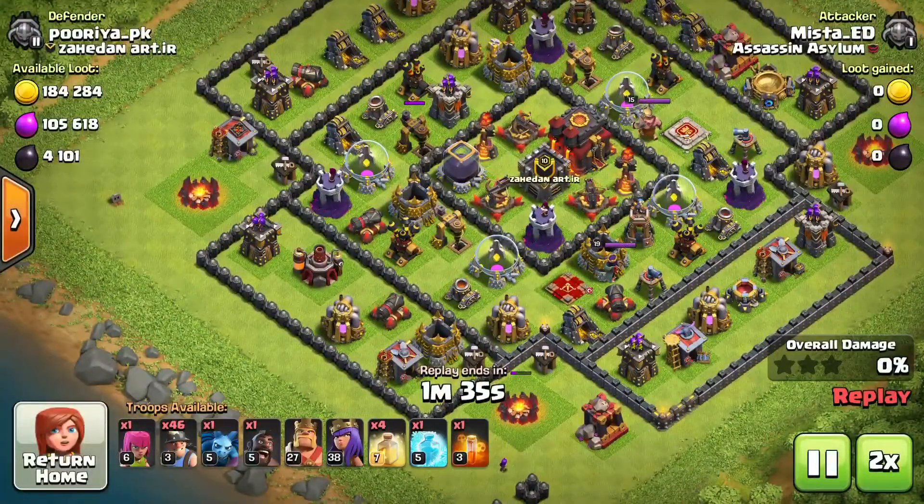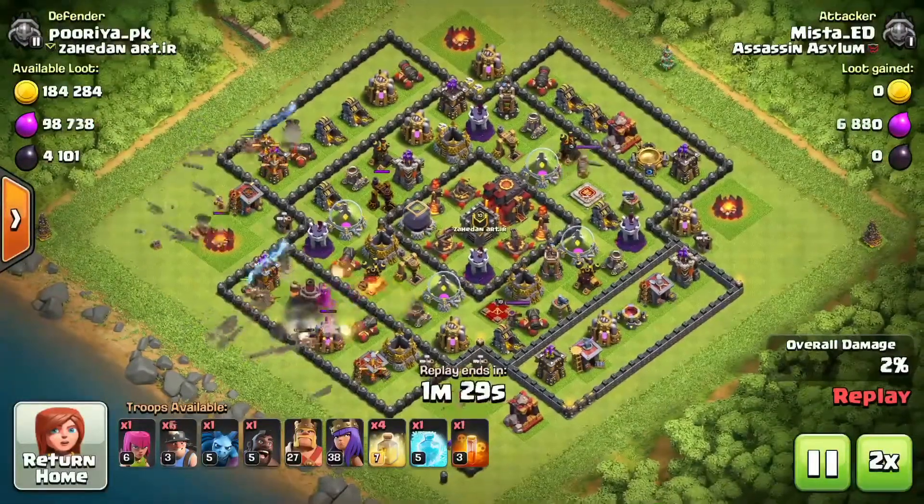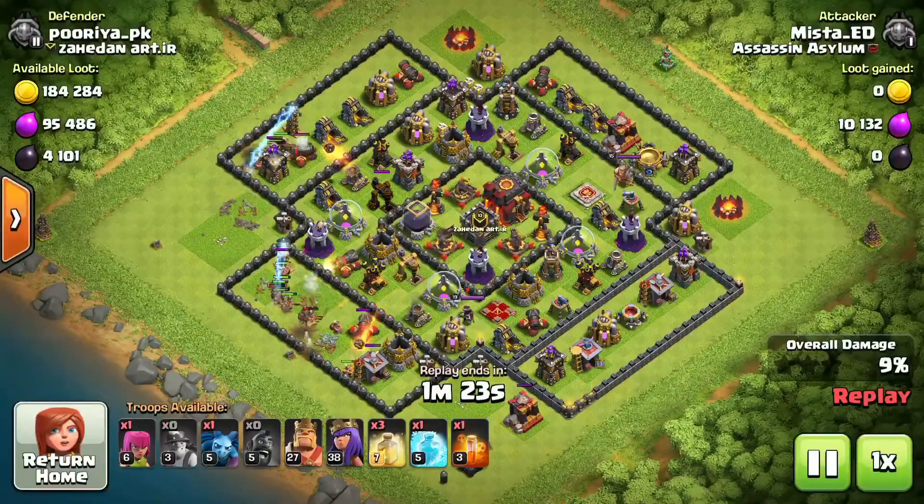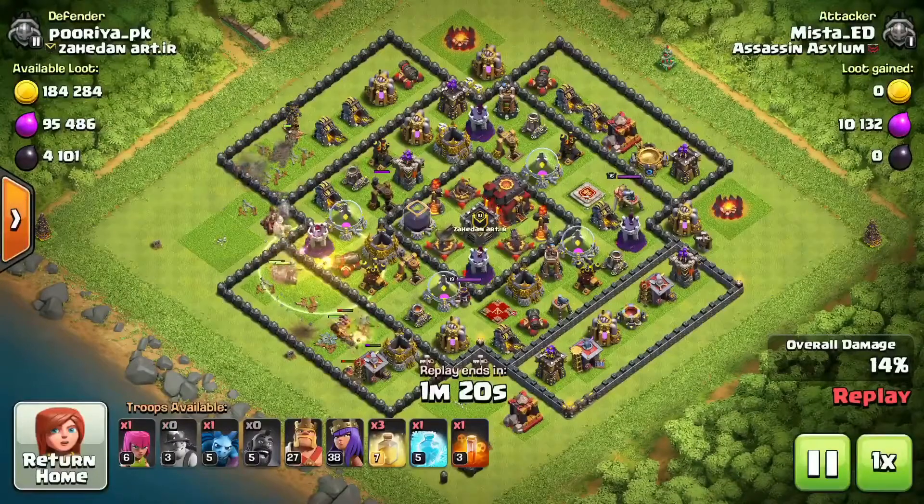I'll put an archer there just to check for a bomb or spring trap — and looks like there was one. So boom, deploying my miners and dropping the heals.